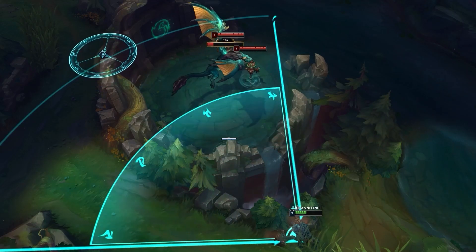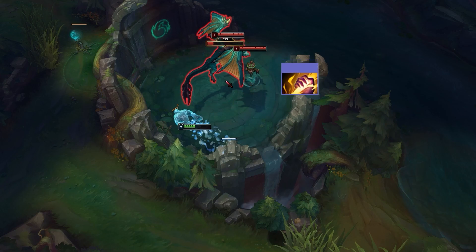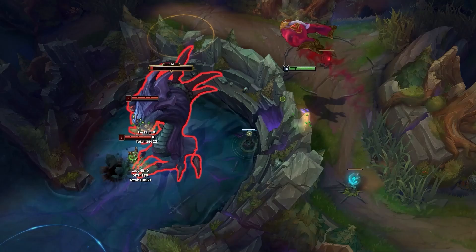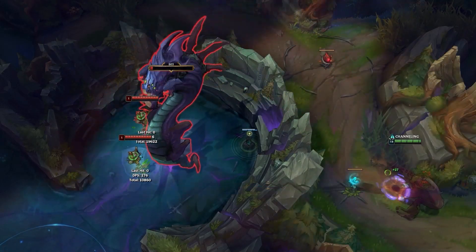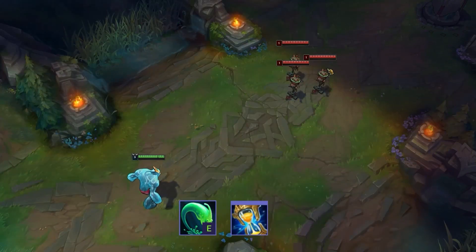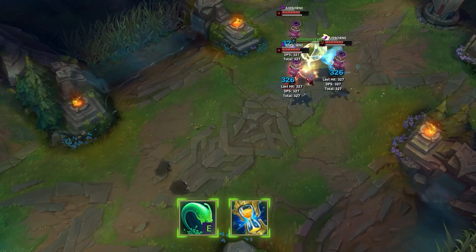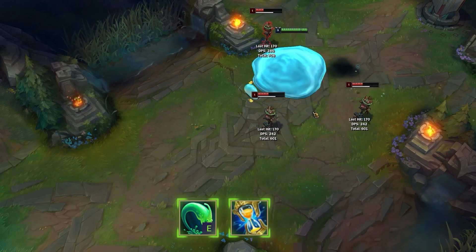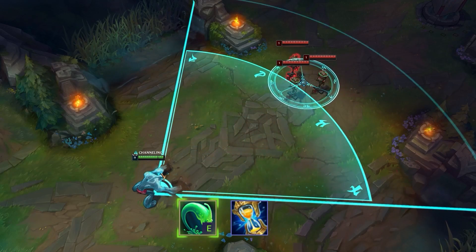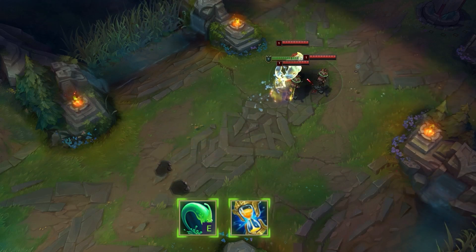Zac's E gives him one of the best ways to steal Dragon or Baron in the game. Kha'Zix thinks he's cool using his ultimate, while Zac can fly from one side of the pit to the other side, not land in the pit, and Smite it while flying. It's risk-free, it's hilarious, and it completely demoralizes the enemy team. You can also use a Stopwatch or Zhonya's Hourglass while in your E — this is uniquely effective when there are champions who can interrupt your engage, as the Zhonya's will prevent them from breaking your E and the knockup will still happen when you land regardless.